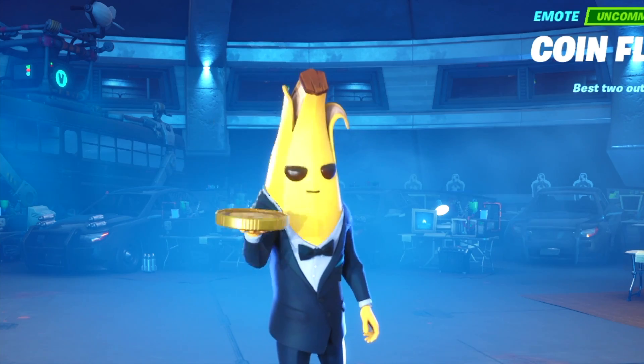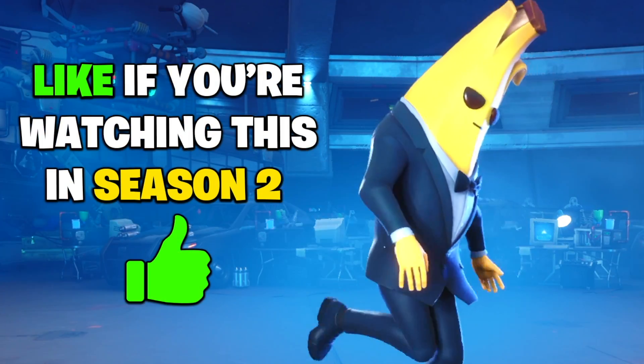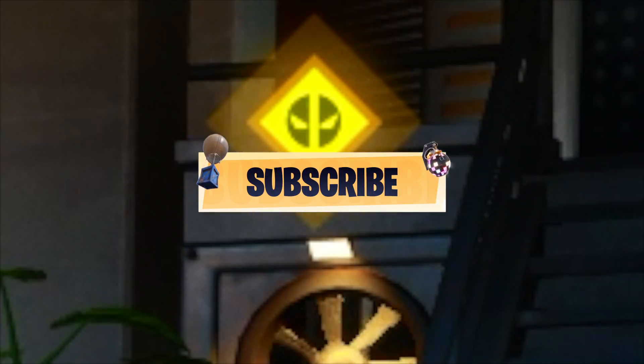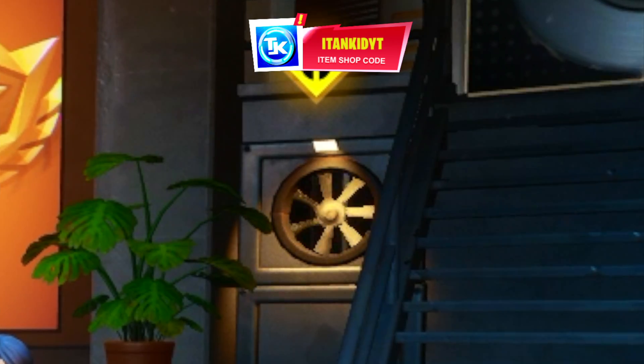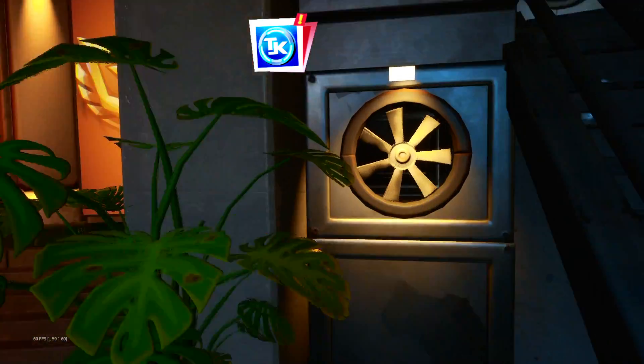If you're watching this video in Chapter 2 Season 2, drop a like right now — if you drop a like then Peely will keep vibing. If you look in the battle pass headquarters, over by the Deadpool vault there is a brand new Deadpool notification logo — the yellow Deadpool symbol right on the vault. We're going to press that and enter the new Deadpool lair.